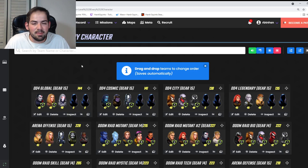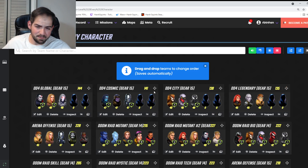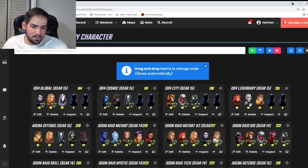I'm going to be talking specifically about DD4, but you can use some of this advice for DD3. At the top we have DD4 Global, Cosmic, City, and Legendary. To get into DD4 you need five characters meeting any of these four restrictions. Your fourth and fifth slot should be a character you'll also use in arena or Doom Raids.